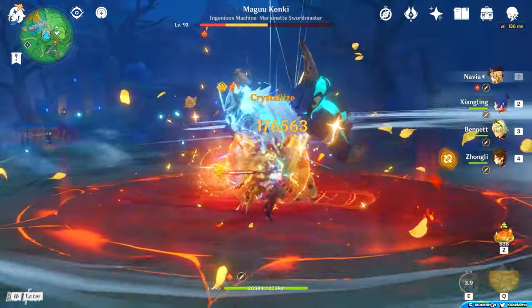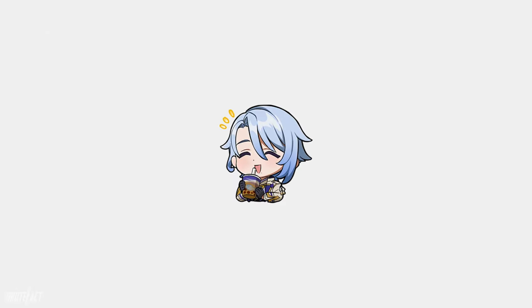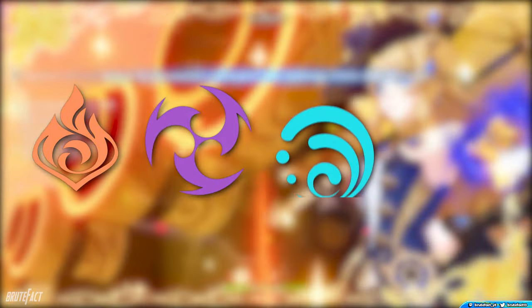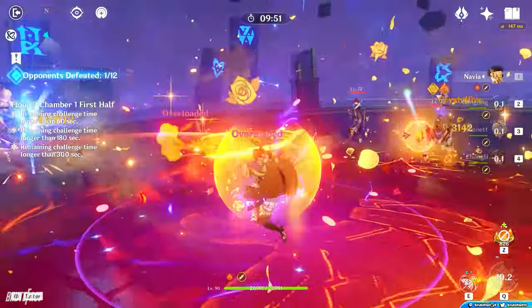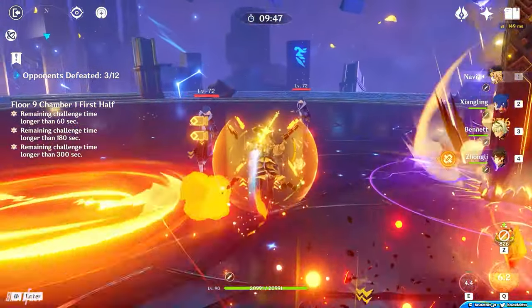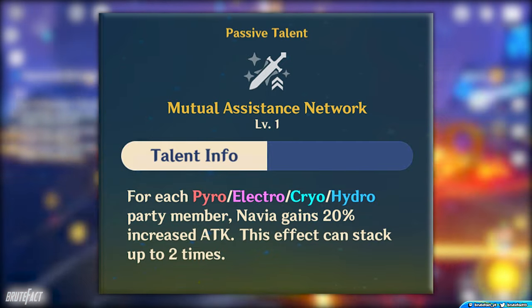When building Navia's team, it's worth considering that she synergizes with Pyro, Electro, Hydro, and Cryo, which all interact with Geo via Crystallize. This combination allows you to deal more damage not only through Crystallized Shards for her Elemental Skill, but also through her 4th Ascension passive, which increases attack when using different elements in the team.